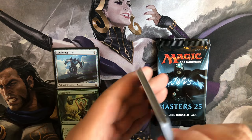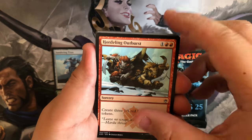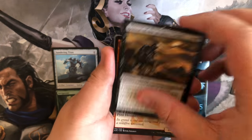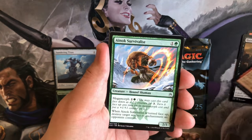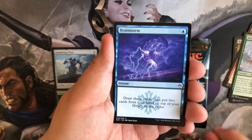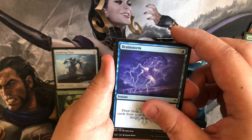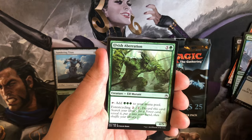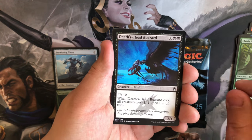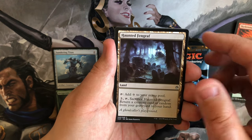When you guys open these packs, did you pull anything good? Let me know what your best pull was in the comments below. Pack 2 commons: Hordling Outburst, Knight of the Skyward Eye, Shattered Lamps, Pyre Hound, Gnarlock, Survivalist. Ooh, Brainstorm — new art too, I haven't really looked at the previews. Elvish Aberration, Delt's Head Buzzard, Skeleton Eyes, Haunted Fengraf.